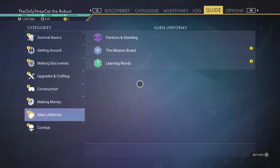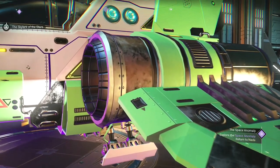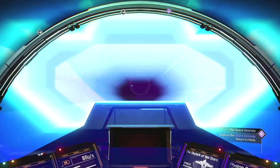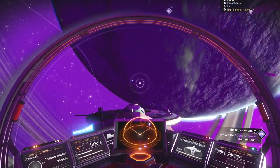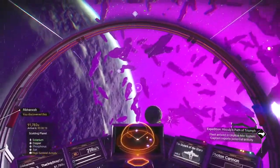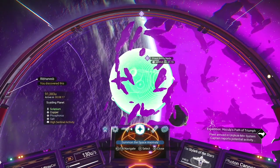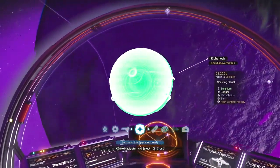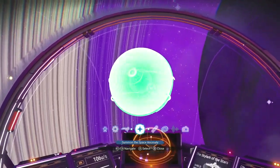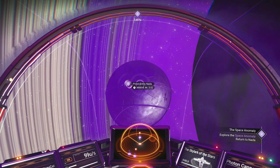Space anomaly mission in the log. Speak with Nada — so that's what I need to do; I need to return to Nada on the space anomaly. Fair enough. I can just summon my ship to be wherever I want it to be. Oh, that is cool.